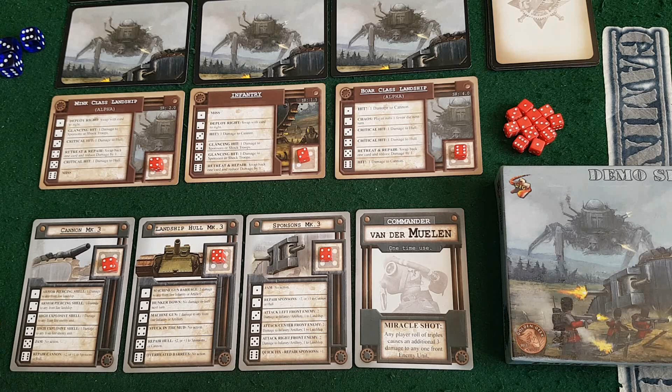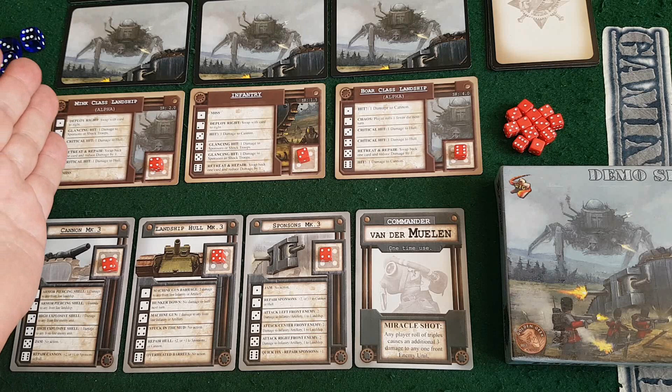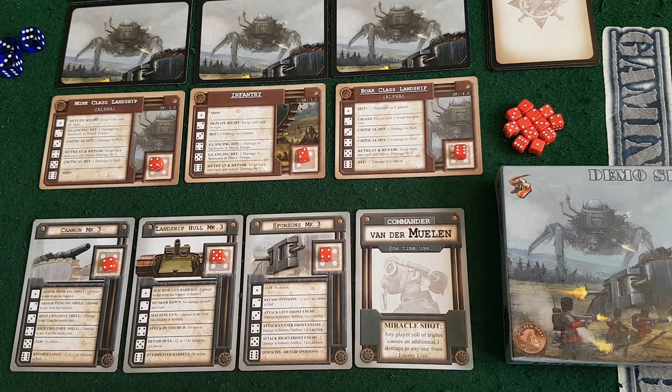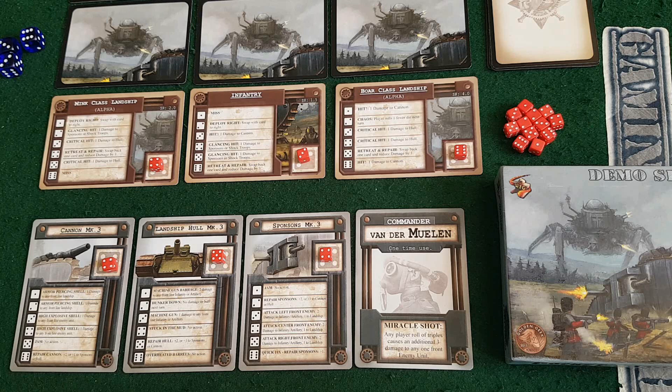Three and four could be useful. Three on the cannon is a high explosive shell, three on the hull is machine gun, and three on the sponsons is attack left front enemy - which is the Mink class landship. It has four wounds, infantry is three, and the Boar class landship is six. I win when I clear out the enemy. They win when they destroy either my cannon or my hull. If they destroy the sponsons, I'm still in the game, but we go down to the final battle where no more repairing can be done.